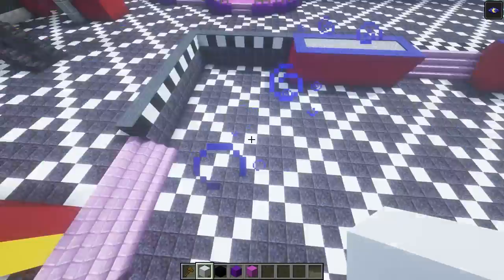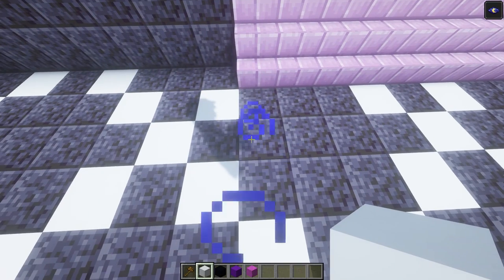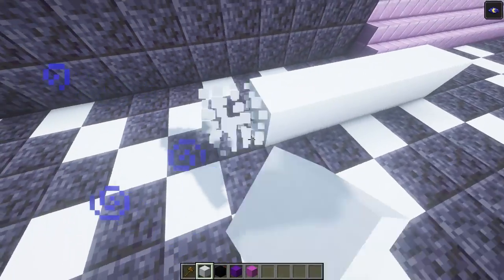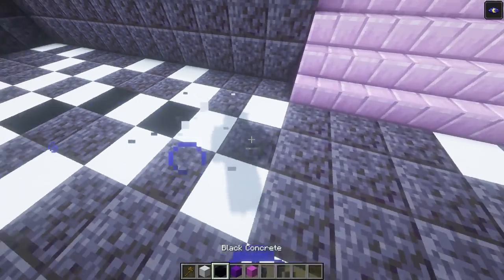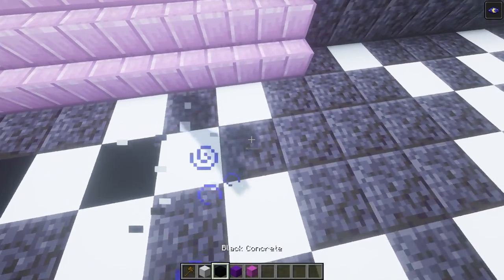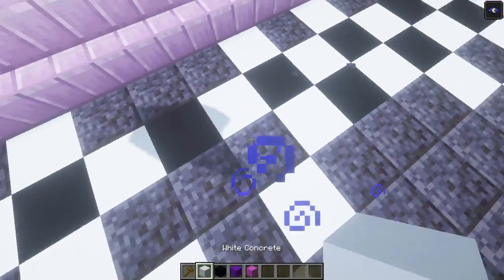We're gonna need our black and white concrete, our purple concrete, and our magenta concrete powder. With our black and white concrete, we're gonna go down to this corner, skip two blocks down, and move over — I think it is six blocks. Right here is where we're gonna start. This is just going to be black and white concrete going all the way until it hits the other end, which is also going to be six blocks out to the edge, just like that. Then the rest can go ahead and be filled in.